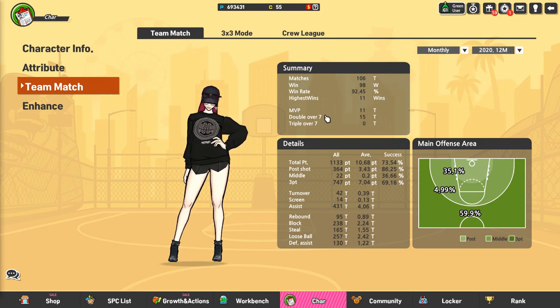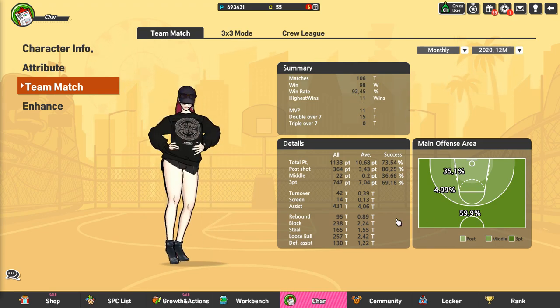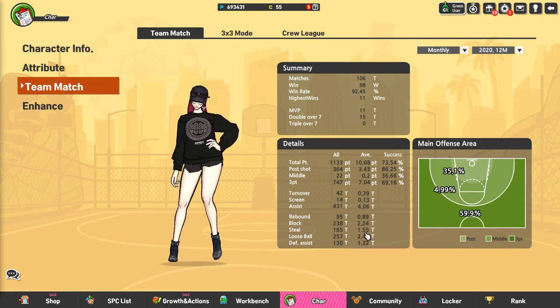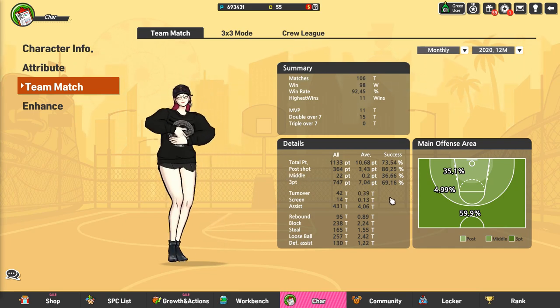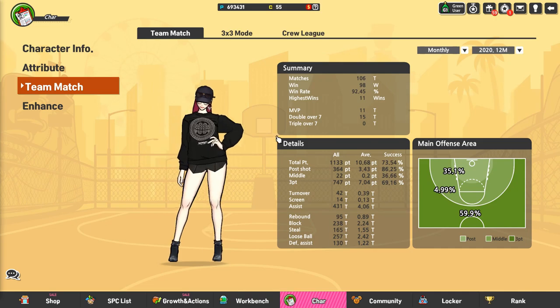Just before we get started, I want to mention that last season I finished with a 92% win rate along with a 2.24 block average and 1.5 steal average. So when it comes to corner SG I have a lot of experience, and that's why I decided to make this guide.